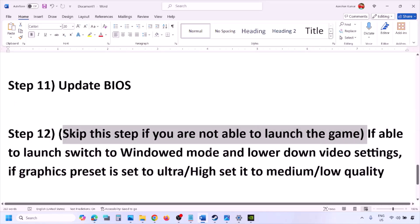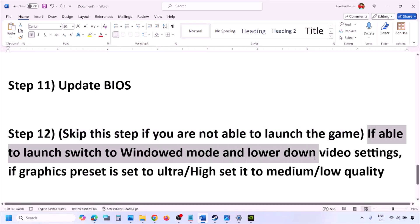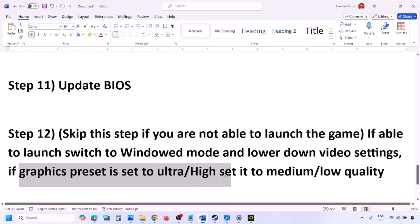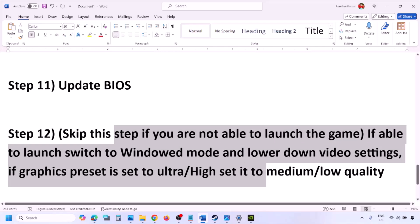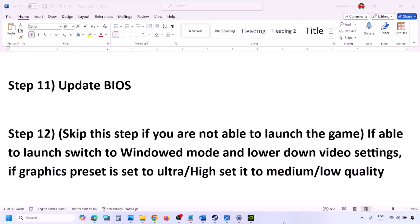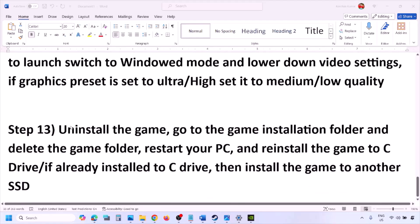If you are able to launch the game but still have issues, switch to windowed mode and lower the video settings. If the graphics preset is set to Ultra or High, set it to Medium or Low quality. Also try turning V-Sync off or on and check. Try making various changes in the graphic settings, lower them, then launch the game and check.